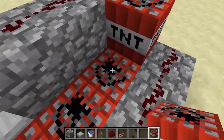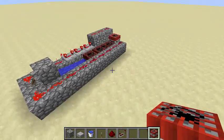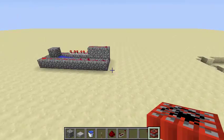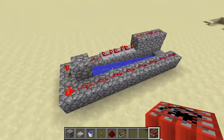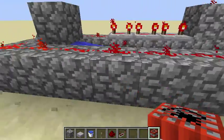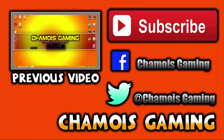Sorry guys. Yeah, I'm correct. It works! As you see, the TNT cannon is hitting its target point. This TNT cannon will be good for defense or on a server. You can use this. Thanks guys for watching, I'm Jamass Gaming, signing out.